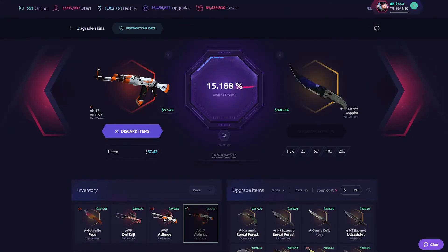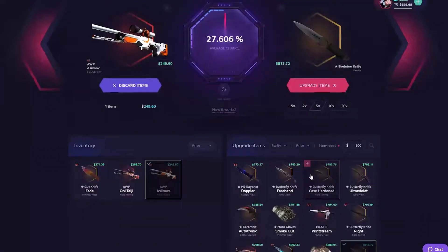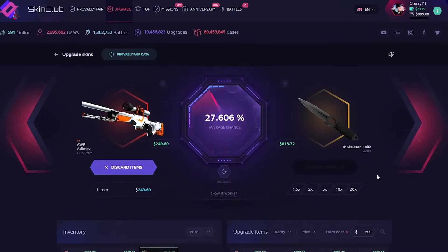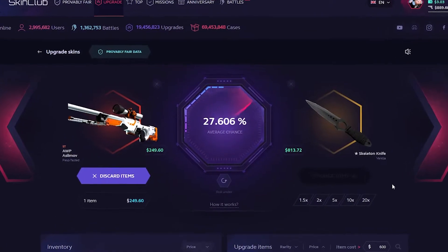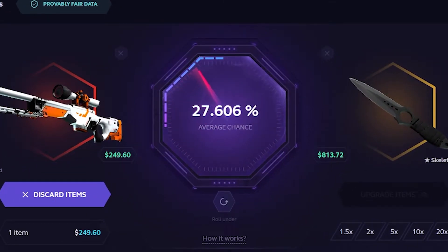Let's go ahead and do some big upgrades now. We'll go Skeleton Knife Vanilla, $813 — I've never had this knife. Please, could we just hit this one? We haven't hit a single upgrade yet. Slow down, slow, slow, slow, stop, stop!